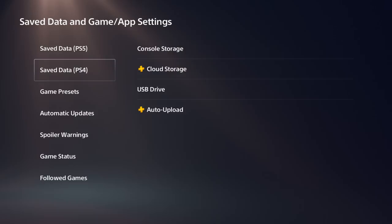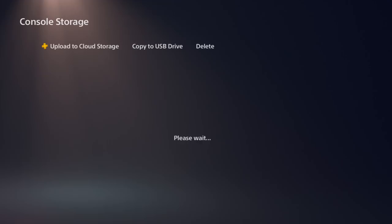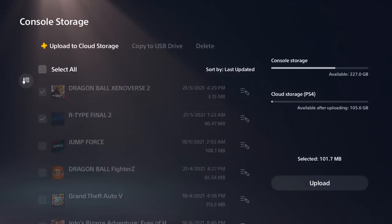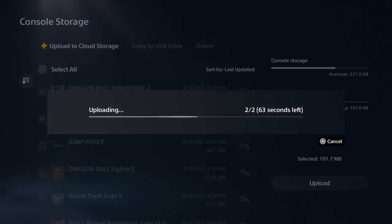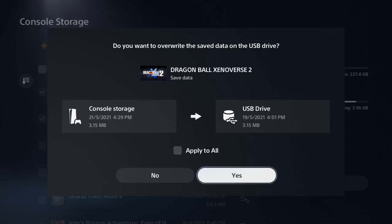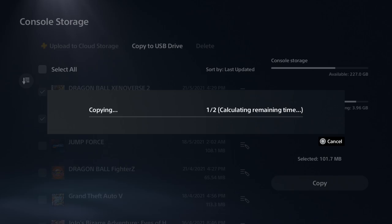This next part is backing up your save data — it's completely optional but I'm doing it to save time so I don't have to keep grinding materials. This works on PS4 and PS5. I'm going to upload to the PlayStation Plus cloud and also copy it to a USB plugged into my PS5, so I've got two copies in case I accidentally overwrite something.